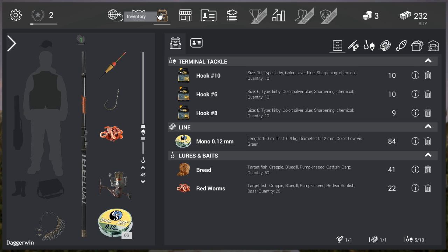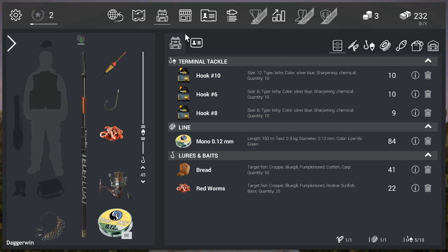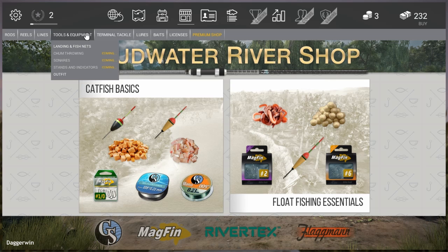I don't want to drag this out too much but I just want to show you the whole interface here. This is our inventory — this is where you can choose what you have on yourself: clothing, tackle, all that kind of stuff, and bait of course. We have bread and red worms. To change your bait in your inventory you literally use drag and drop — it's very simple. There are also licences which you have to have for different areas. Moving on, we've got the shop where you can get all different categories: rods, reels, lines, tools and equipment, terminal tackle, lures, bait, licences, and a premium shop.